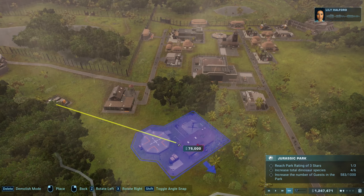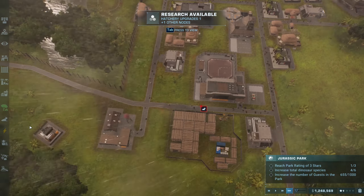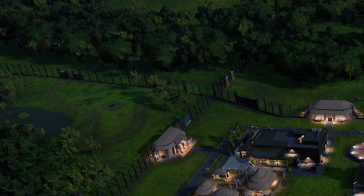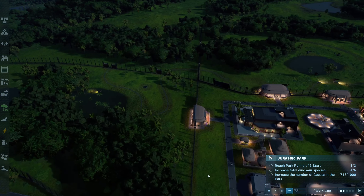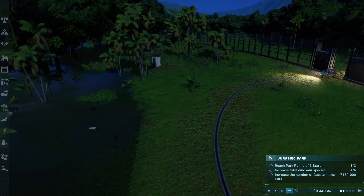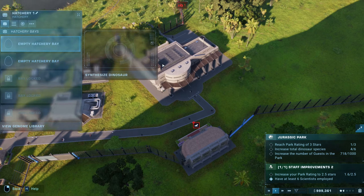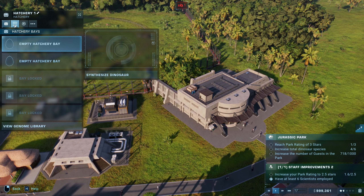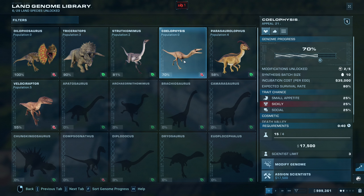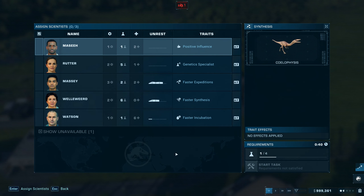Yeah, well let's bring them on back then. At least now we've got the money. That jeep's got some mad hops. There's one more spot here. Let's see - I think we can fly them in there, but we're going to try to go ahead and make ourselves some struthiomimus. Let's go ahead and add a scientist.